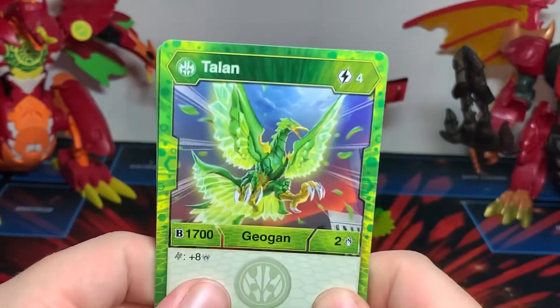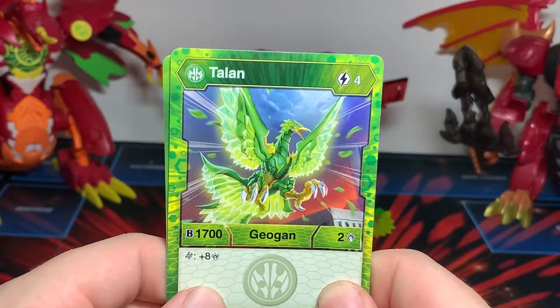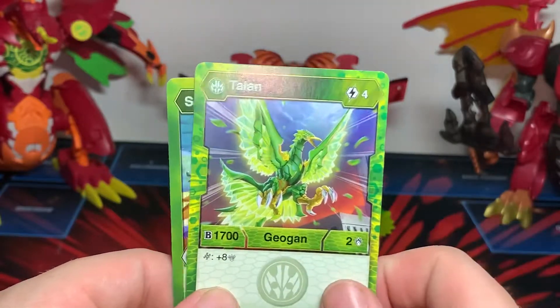Then we have our main boy, Ventus Talon: 4 energy cost, B power is 1700, base damage is 2, but if you put him on the helix, he gets 8 damage.